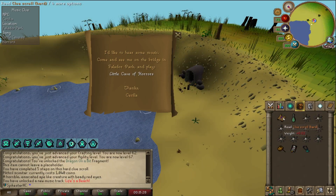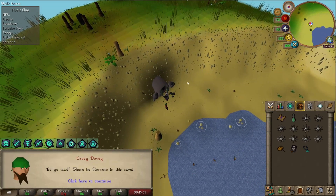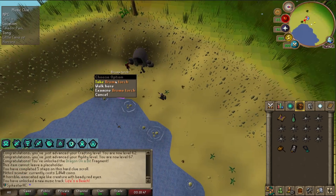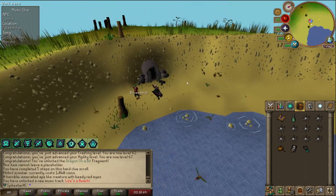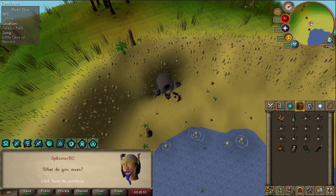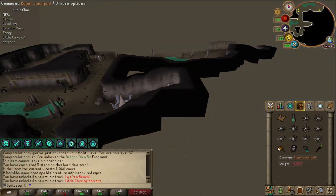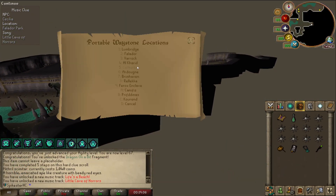To do my clue scroll I need the Little Cave of Horrors music track unlocked, so I'm going to enter this cave. I don't have a light source — oh, there's a Divine of Bruma Dodge on the floor, that's lucky. I don't have a Witchwood icon but I'm leaving immediately so that shouldn't be a problem. I've unlocked the music track, so I'm going to Falador.